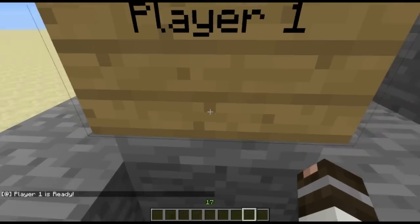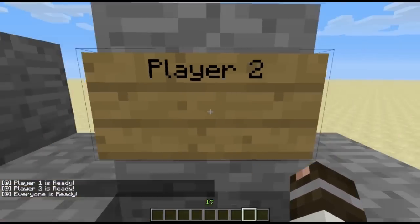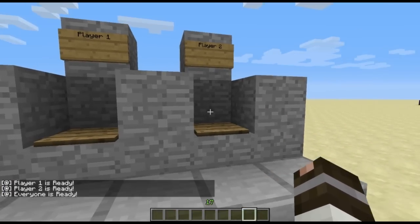So as you can see I step on player 1, it says player 1 is ready, step on player 2, player 2 is ready, and then it will say everyone is ready and then it will TP you. So that's how it is and I'm going to show you how to build it.